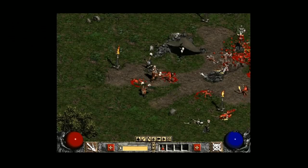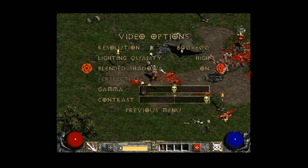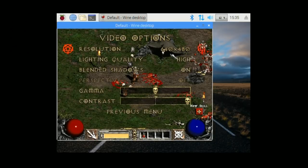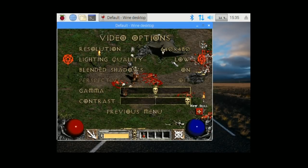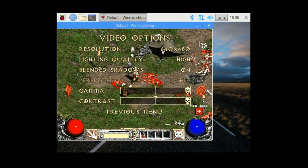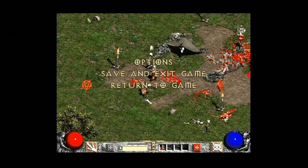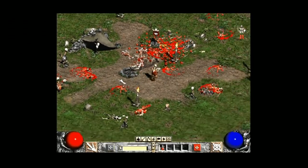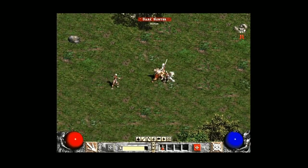As far as getting to the main menu video options - okay, so we're on 800 by 600 right now, and go a little smaller. So just stuck on those two resolutions. Lighting quality is actually on high, blended shadows are on, and contrast is all the way up. You can up the gamma, which could be good - let's up the gamma and go back. So if you want to see better, you can up the gamma.